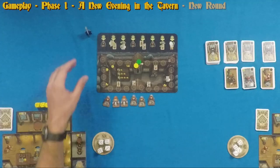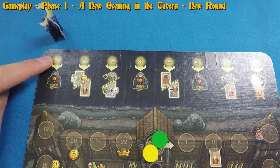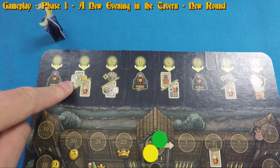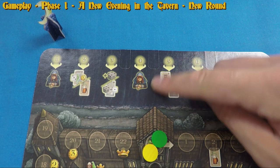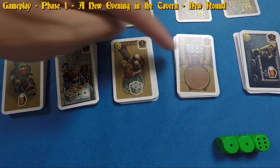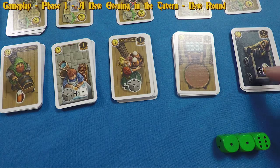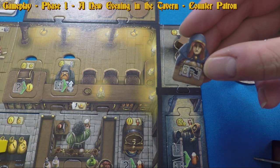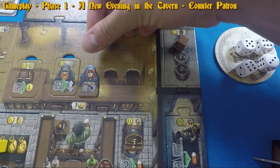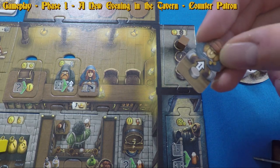The first phase, 'A New Evening in the Tavern': the starting player takes the round marker and moves it one space. Each player immediately gains the bonus depicted beneath the round number — often a pale white card with an action symbol, meaning you gain a server card for your deck. In the example, each player collects one counter patron from the monastery board and places it on their bar board. These tokens can be spent later for the effect on either side, with no commitment until spent.